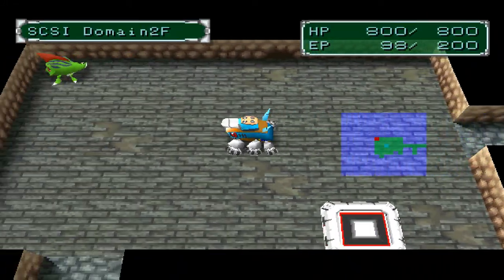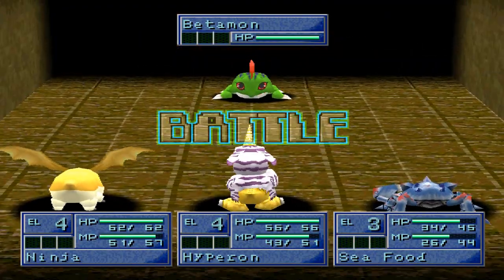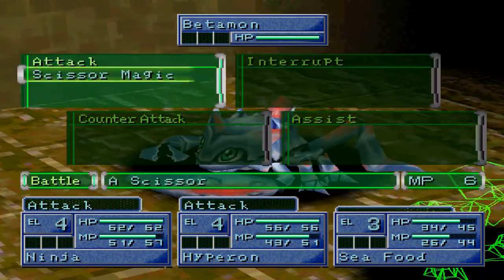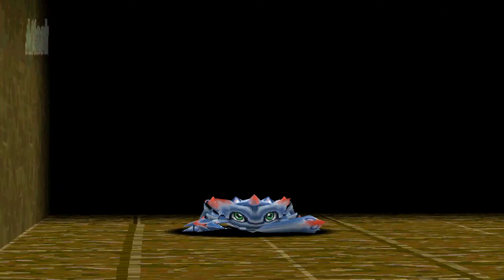So as a caution, we are going to take out the Betamon just in case the next floor does not have any data types, which has happened before. There is a slight chance where you can go into a room that is supposed to have an enemy unit Digimon and there won't be any.